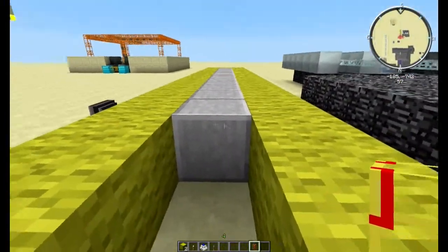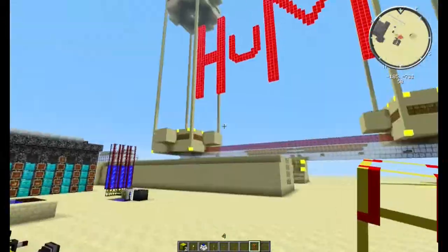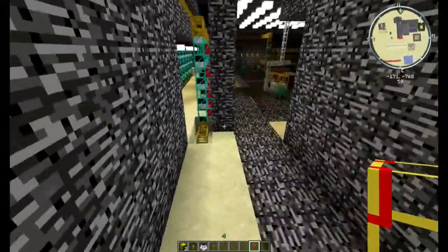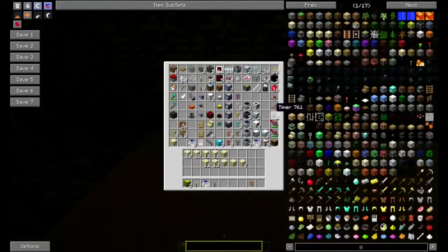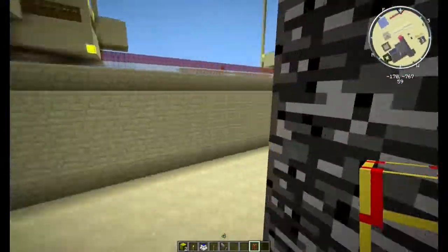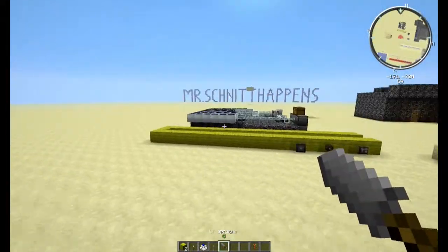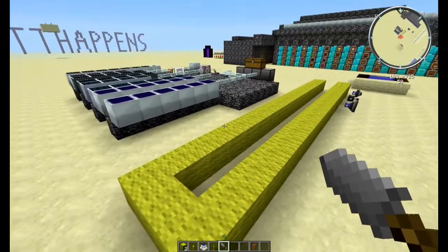Den hatte ich ja hier schon mal erwähnt gehabt. Da flitze ich mal eben schnell ins Lager – ihr könnt ja mitkommen. Und zwar nennt sich das CF Sprayer. Wieder raus hier. Dieser CF Sprayer ist von daher ganz lustig, weil das ist im Prinzip Bauschaum.